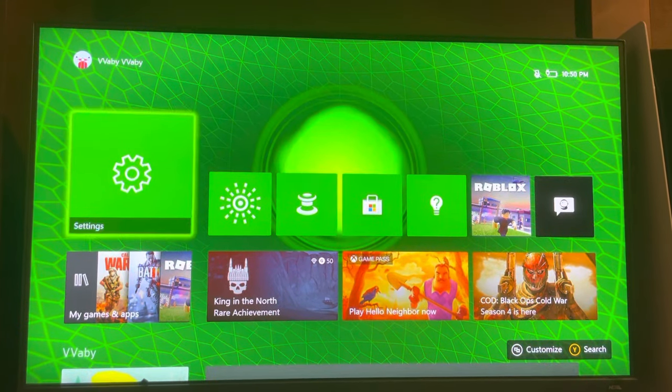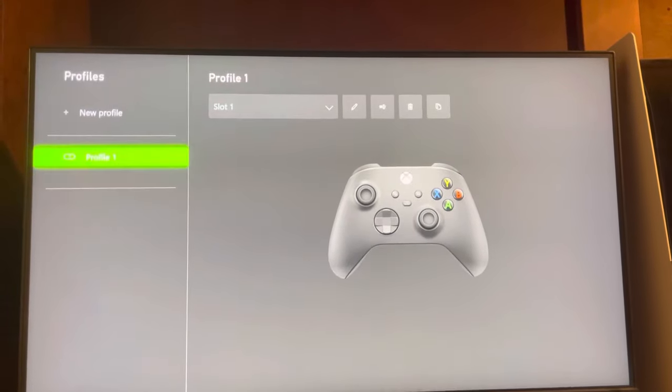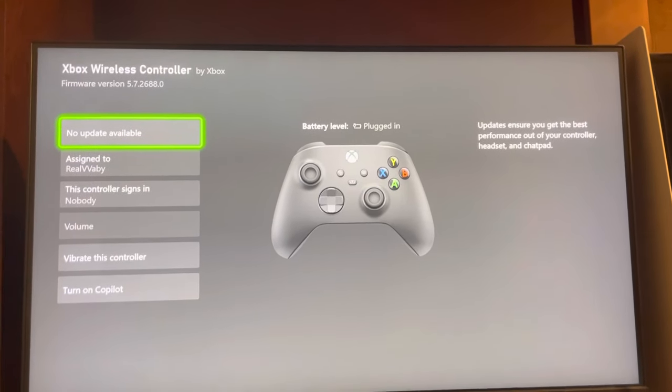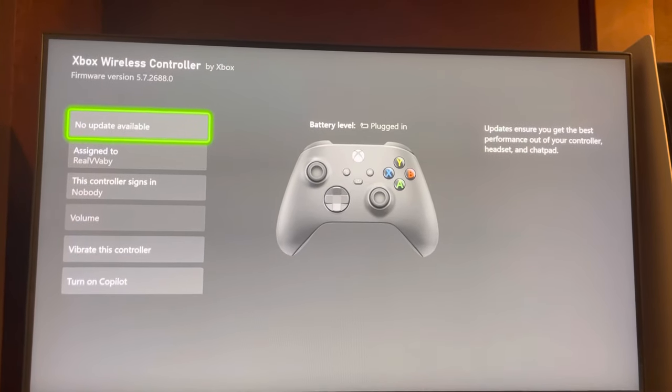First of all, what you guys need to do is go to Settings, then Devices, then Accessories, and click on your controller. You want to make sure that it is updated to the best update possible to get, like it says at the top, the best performance out of the controller. So that's very important.